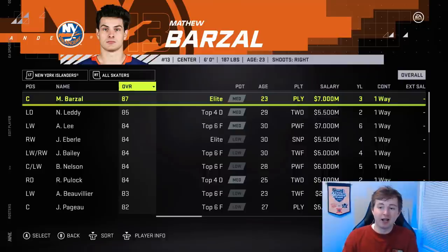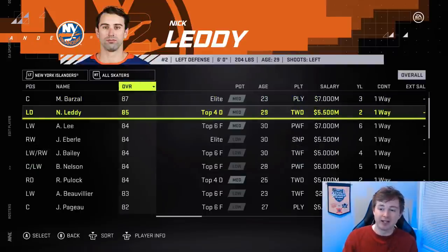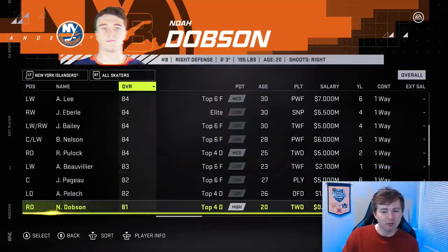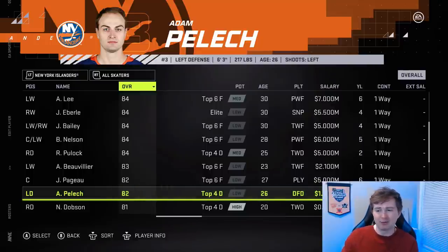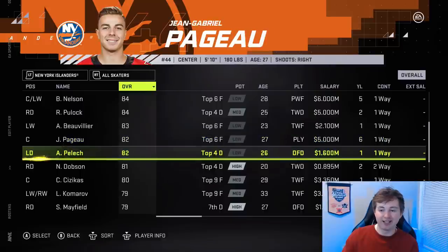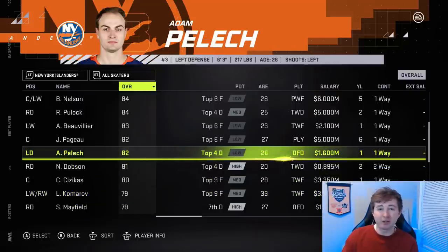Matt Barzal finally gets a well-deserved upgrade — plus one from 86 to 87. Look at his speed: 94 speed, 93 acceleration, not bad. Nick Leddy actually got a plus one, now 85. Anders Lee, I believe was 84 before — he should be 85. Bailey, Nelson, and Eberle are all still 84s with low potential for whatever reason. Bode Islanders 83. Adam Pelech finally gets a well-deserved upgrade — I've been going to bat for him. He was 78 or 79 before; it made no sense for a top-four defenseman. Now finally 82. He had low top six potential before, now low top four — why all the Islanders' potentials are low, I have no idea. Dobson there is 81 high top four. Mayfield is still 79 high seven — I think he should be 81, either high top six or low top four. Also, Bailey and Nelson both dropped from 85 to 84.